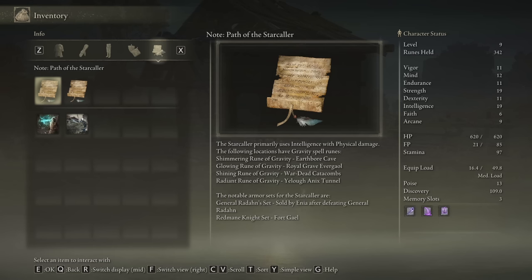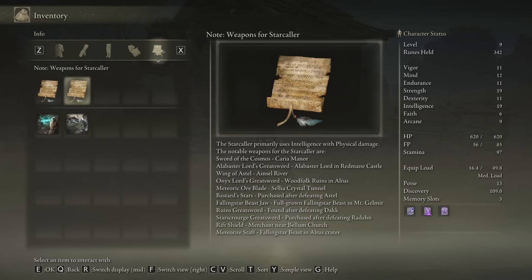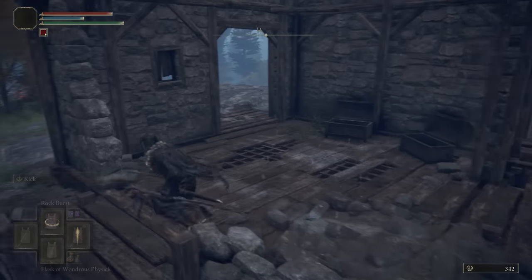The Shimmering Rune is in the Earthbore Cave, Glowing Rune in the Royal Grave Evergaol, Shining Rune in the War Dead Catacombs, and the Radiant Rune is in the Yellow Annex Tunnel in the Consecrated Snowfields. The armor sets are Redon's Armor and the Red Mane Knight set which is in Fort Gaol. For weapons we have Sword of the Cosmos, Alabaster Lord's Greatsword, Wing of Astel, Onyx Lord's Greatsword, Meteoric Ore Blade, Bastard Stars, Falling Star Beast Jaw, Ruins Greatsword, Starscourge Greatsword, Rift Shield, and Meteorite Staff.